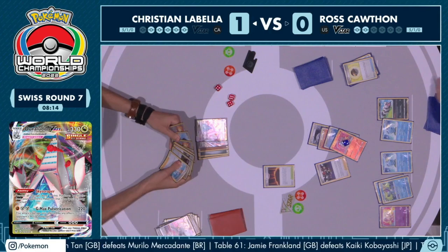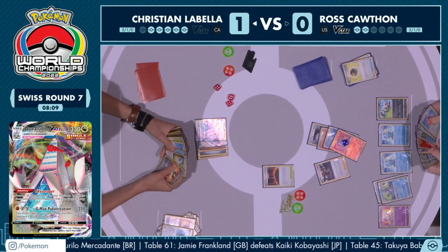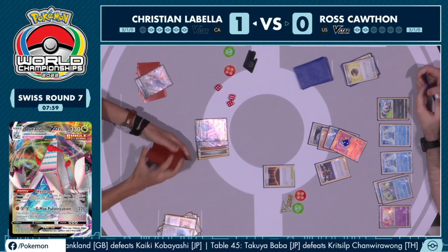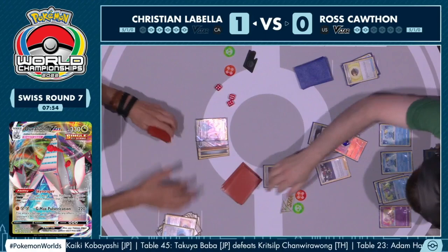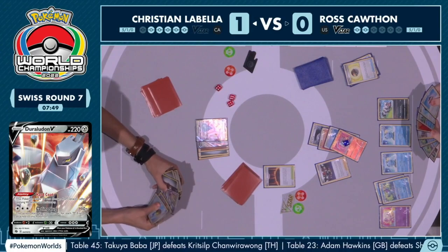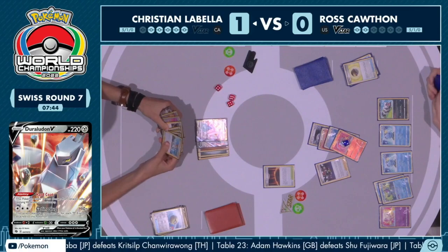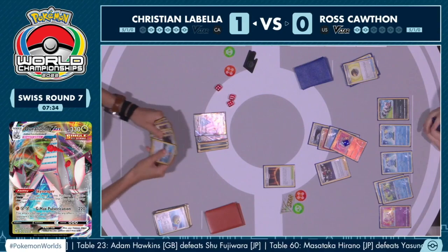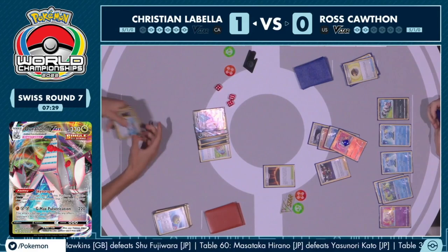We do only have eight minutes left on the clock. A tie might be how this ends. But another thing — Christian does have to have those heal abilities, and I don't think I see any of them in hand right now for Christian. We did see the Star Birth pop — maybe Christian even knew, okay, if this is knocked out I want to use this ability while I can. We did see the Boss's Order and the Marnie drawn from that.